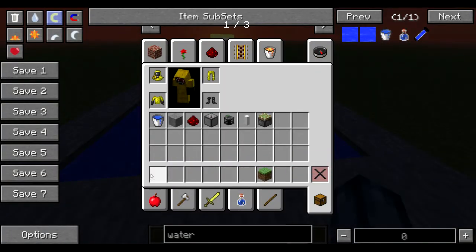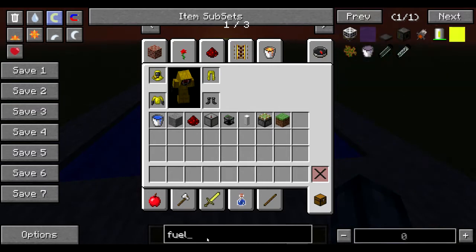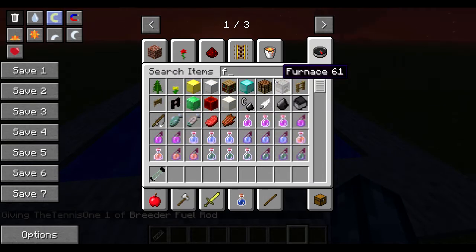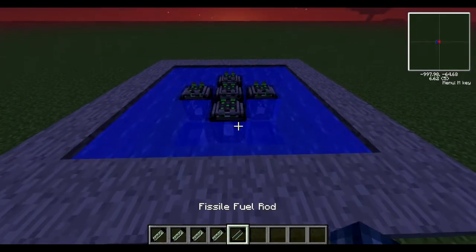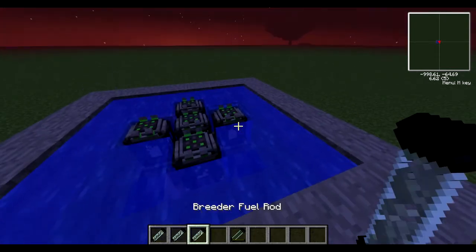Let's go grab some fuel rods. You can get a fissile fuel rod, but you also need four breeder fuel rods. We need the empty fissile fuel rods to show how it's charging — that big number, four nine nine nine nine nine, shows how much it's depleted. Once it reaches zero it deteriorates completely and disappears.